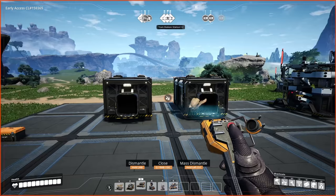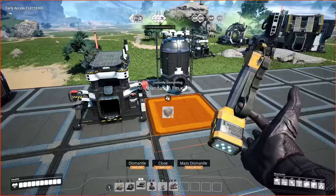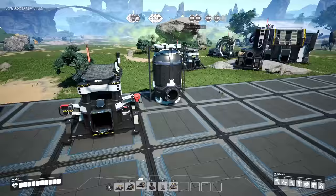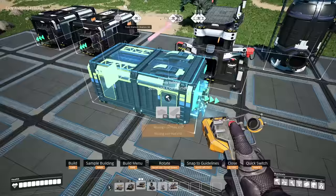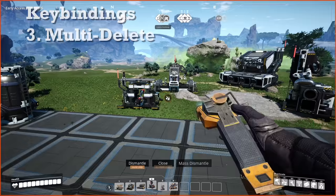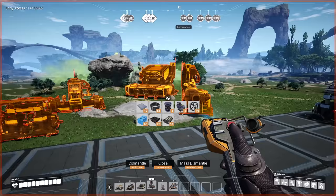Next we have key bindings — this is one that a lot of people ask about quite often. You can copy items by selecting the build key or the dismantle key which is F, and then middle mouse button clicking. You can do this for any item that you see, and you don't have to remove them — you can just build them as you wish. You can also dismantle items en masse by selecting the F or dismantle button and then holding Control and then clicking.